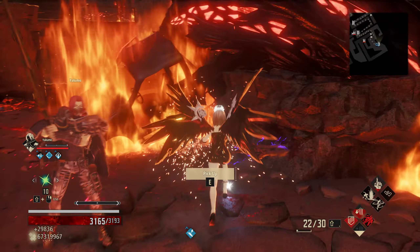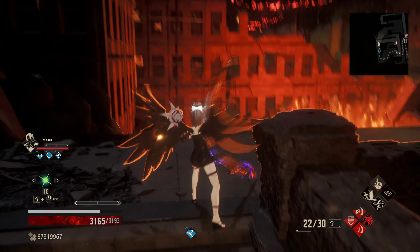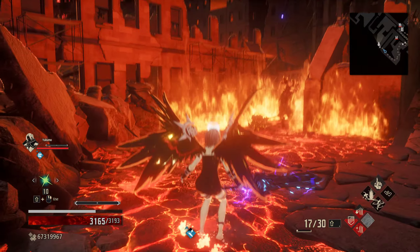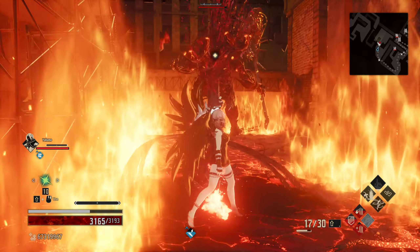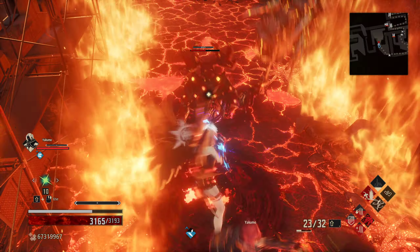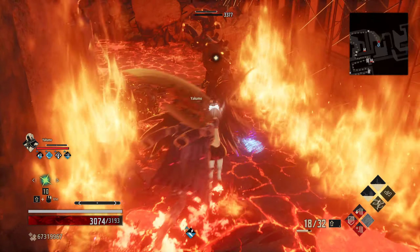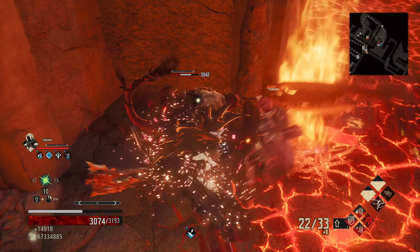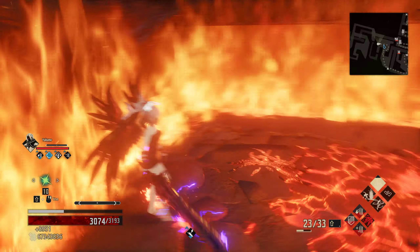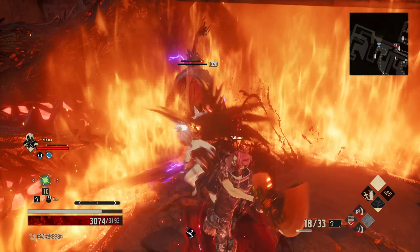Let's do a charge attack on this guy and get our lightning damage going. As we run through these areas we'll just keep applying our elemental resistance and we should be fine. Let's go for a Severing Abyss — for some reason we hit the wall so we didn't get the full damage off. Let's go for a drain on this guy and kill the monkey while he's down — that's the best time to kill the monkey. Yakumo hit him into the corner there.